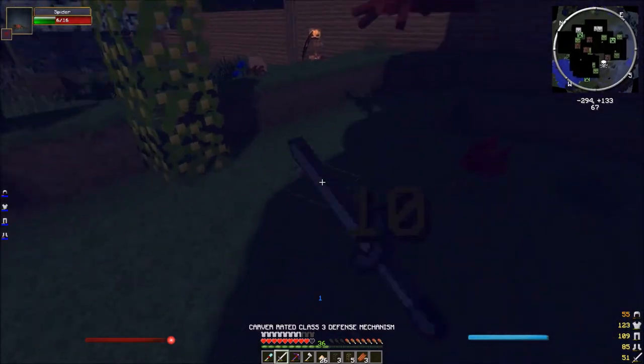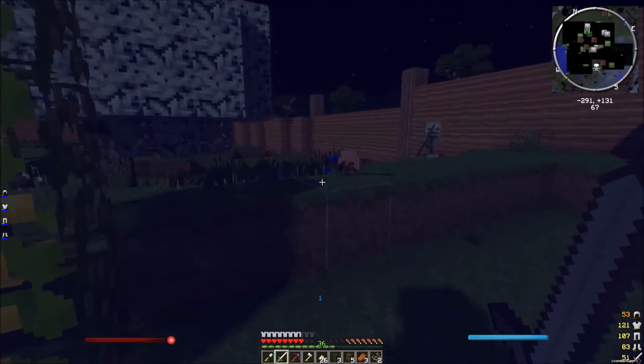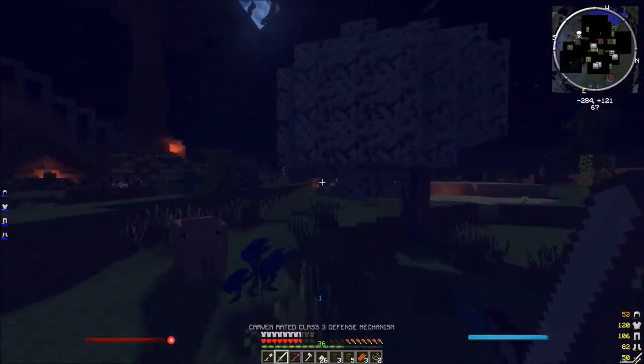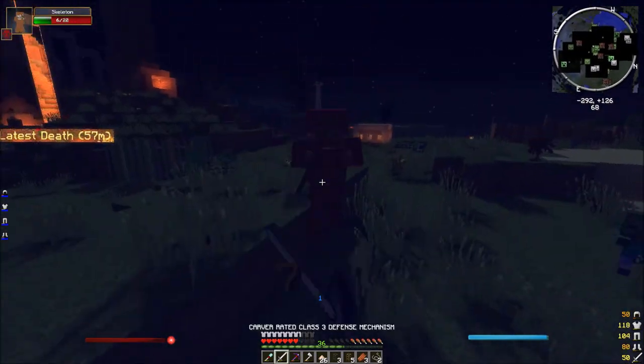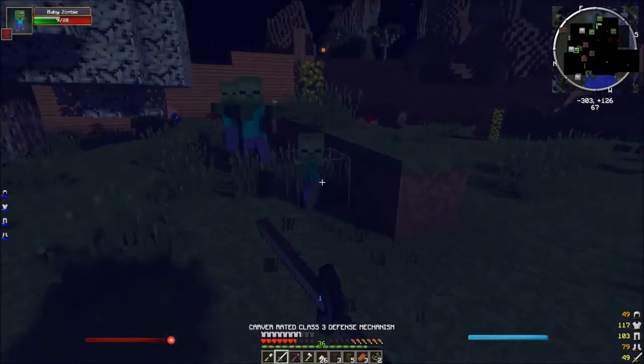There's an armored skeleton. We need to have a little chat. Got three bones — that should be enough. There's some skeletons over here according to my mini-map. We'll get some bones, we'll get some bone meal, and then everything will be lovely once again in the colony.